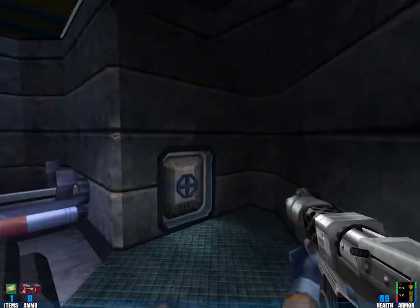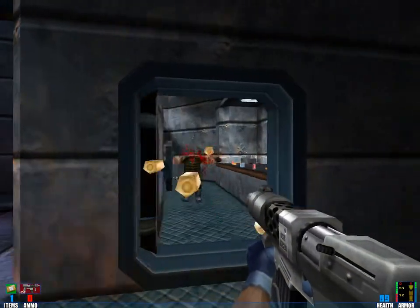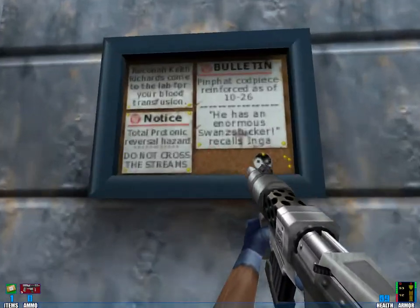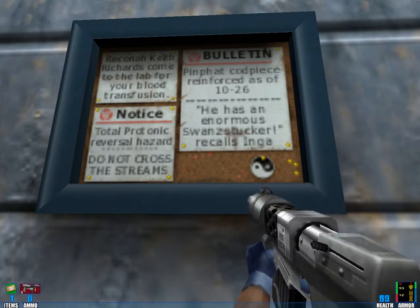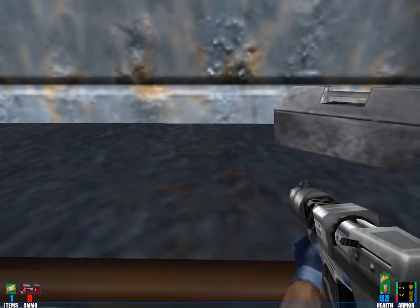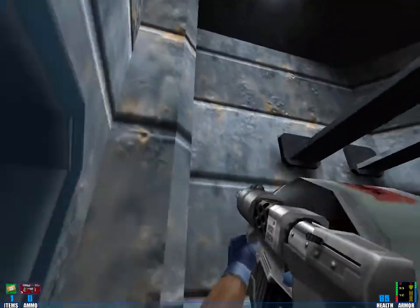And I get shot. That's no problem — I like getting shot. We can now... Keith Richards, come to the lab for your blood transfusion, and some more pizza. And there's something which looks like a jumping puzzle, but maybe it's not.